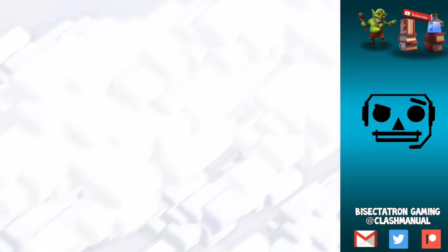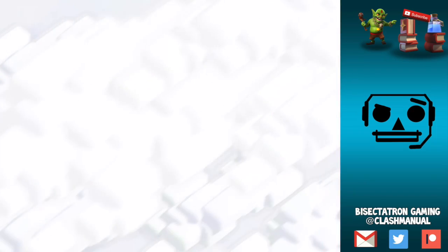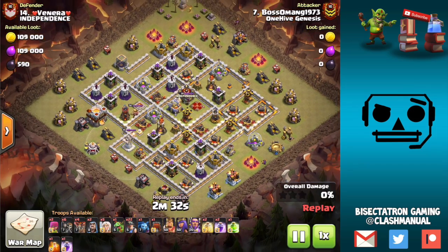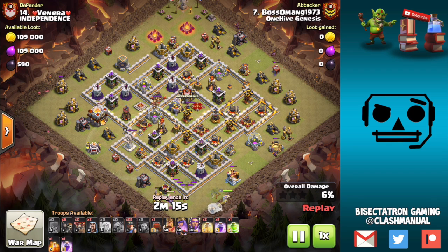Moving along — number 14, we have Boss Omeng, and I believe this one used wall breakers and a jump spell. So this is a pretty serious operation with the queen charge. I've never been a huge fan of really complex queen charges because you're just kind of asking for something to go wrong sometimes.